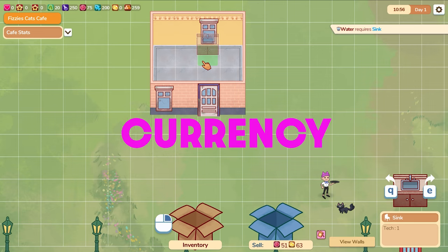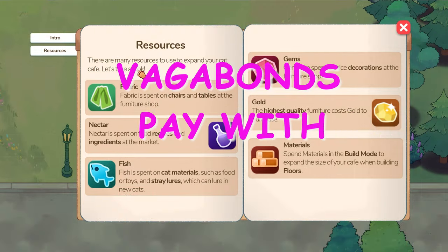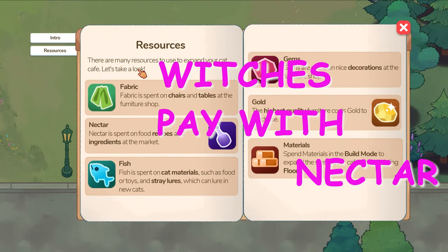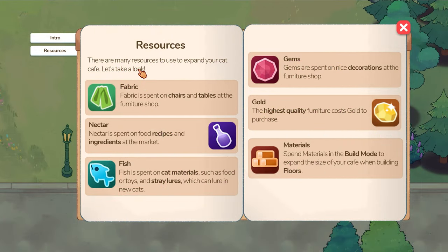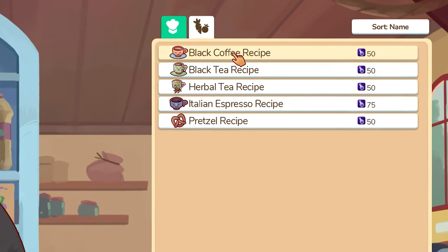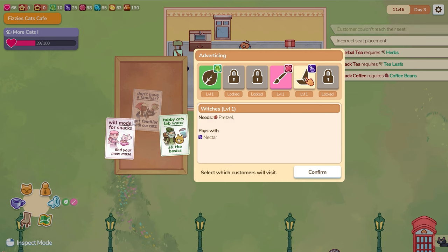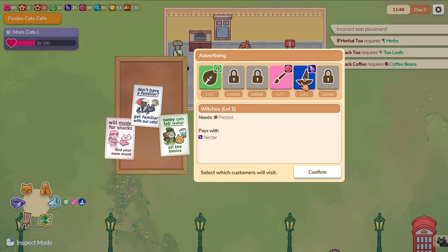A little bit about currencies: each type of customer pays with a different resource. For example, vagons pay with fabric and witches pay with nectar. These different resources are spent in town on specific items — for example, for food you need to spend nectar. This is where advertising becomes critical. If you find yourself getting low on any form of resource, you can advertise for certain customers to visit. A great addition to the game, I feel.